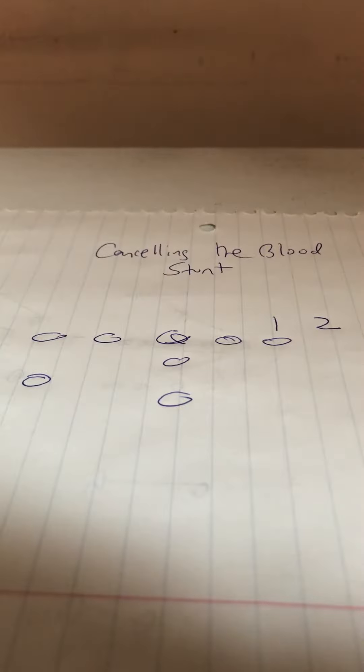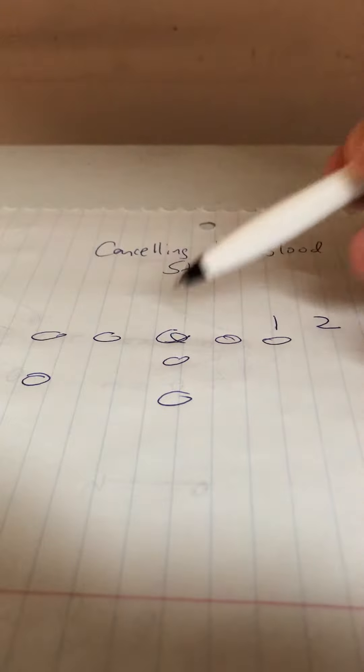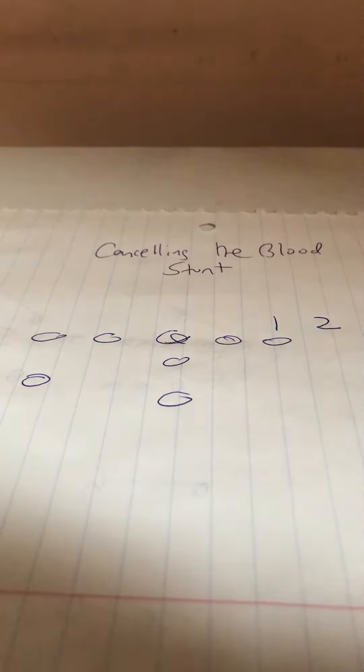Whether it's 8, 9, or 11-man football, the blood stunt must be canceled by the quarterback in order to have a triple option. The blood stunt is when number one takes the B-back and number two takes the quarterback, which forces the quarterback to have to pull and then pitch the football.